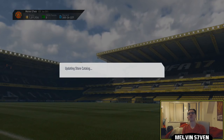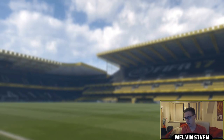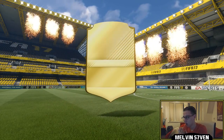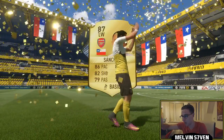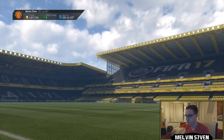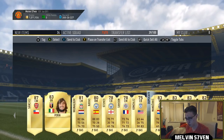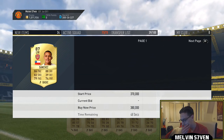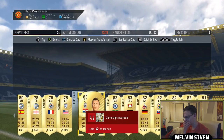We're going to open this 100k pack — please be a walkout, please! It IS a walkout! Come on, come on! It's Sanchez! I'll take that — at first I thought it was Pogba and I was going to go mad, but yeah, Sanchez, I will definitely take that. Let's see what else is in the pack. There are a few City players which may come in useful later.